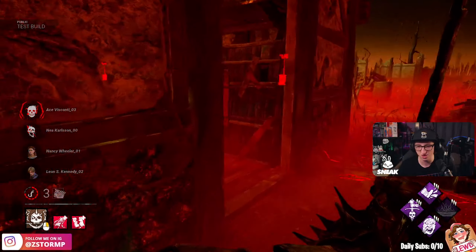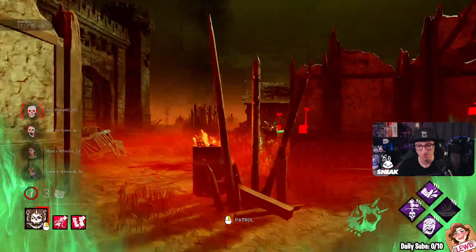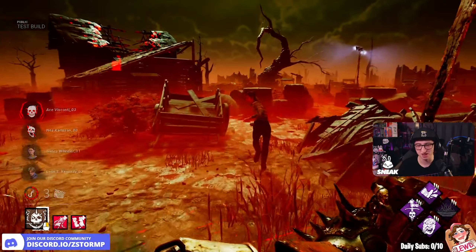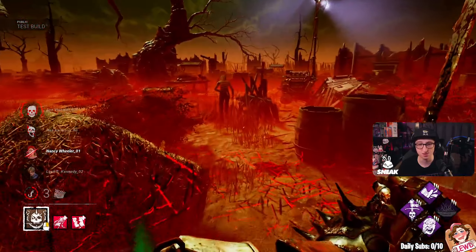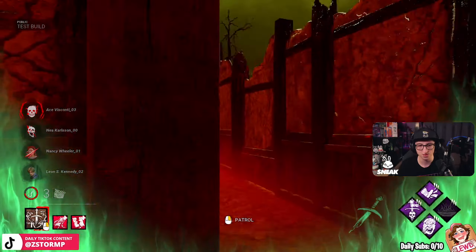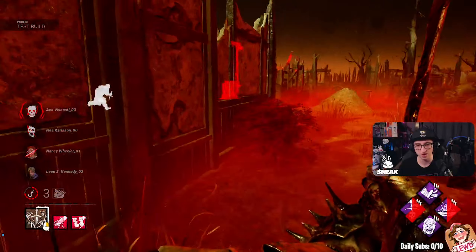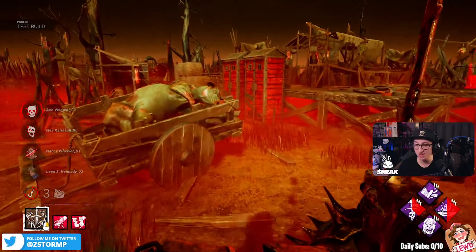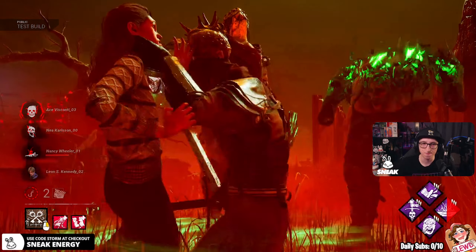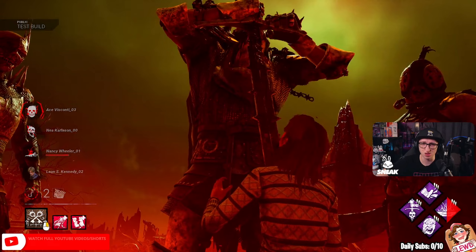We'll go after Nancy over here. Let's actually try and bring the guard out again - I want to see more use out of this. That's patrolling that area. Nancy just runs off, holding W like always. The mori looks really good, to be honest. She is on death hook. These are new tiles, by the way, and the pallets. They're patrolling that. It is quite hard to actually see on this map. The only downside is we can't mori him. But we can take him to the basement. RIP Nancy. It does look very jittery though, the mori.